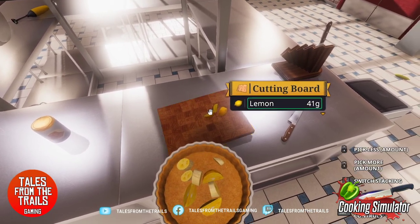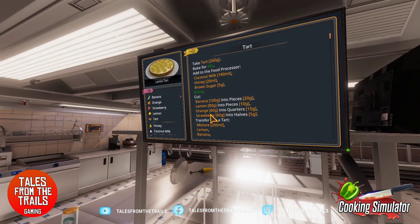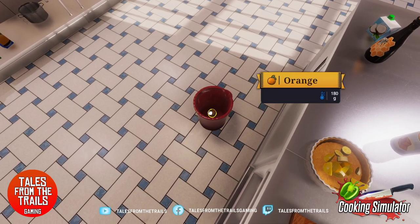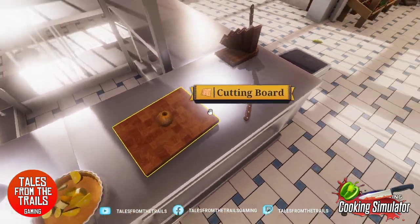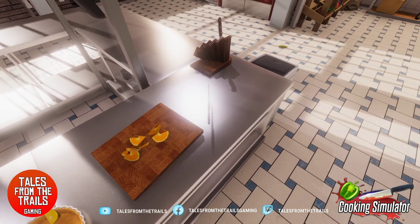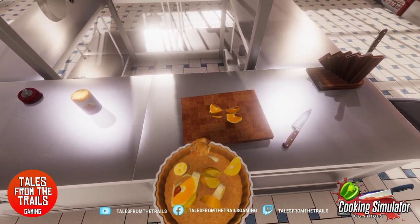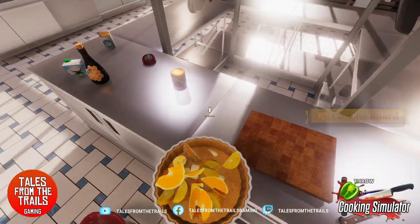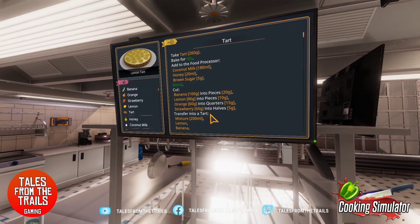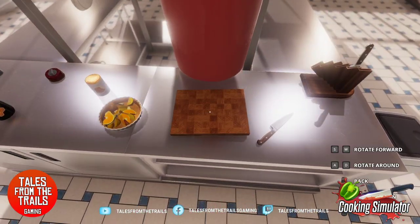Orange into quarters — where's my orange? There it is — oh, it's already peeled for us, how nice. There's one. So quarters is quarters I guess. Oops, a bit more than quarters but we're all good. There we go, all the pieces — it doesn't look very appetizing. And 60 grams of strawberries into halves — I've got a few strawberries in here so I will tip it.